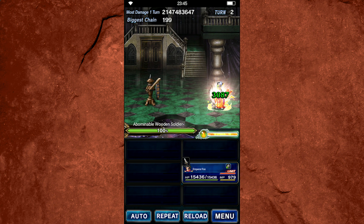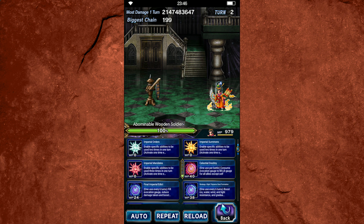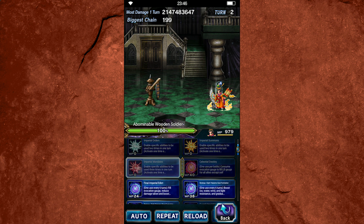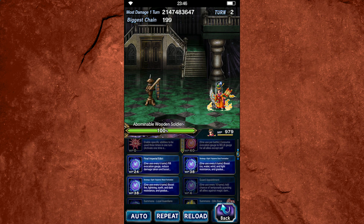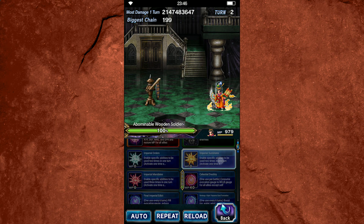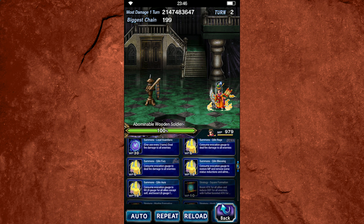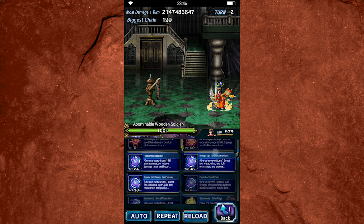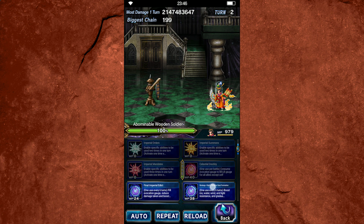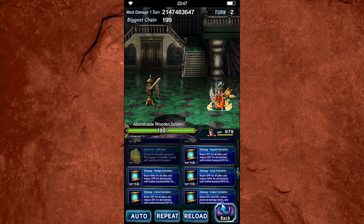He has two different sets of abilities locked behind two different multicasts. The first is Imperial Orders, which corresponds with Imperial Mandates — both of these cooldowns enable him to double or triple cast certain strategy abilities. Any of the abilities labeled as strategy abilities he is able to multicast. His other multicast is Imperial Summons, which allows him to double cast any of his summon abilities. We're going to look first at his Imperial Orders, because these are going to be your bread and butter abilities. If you have his Trust Master equipped, you can triple cast these at all times.